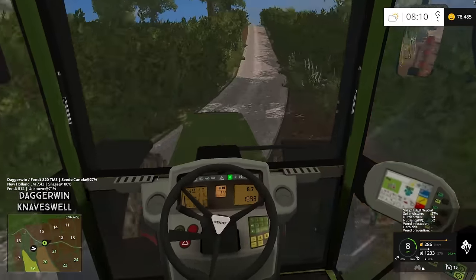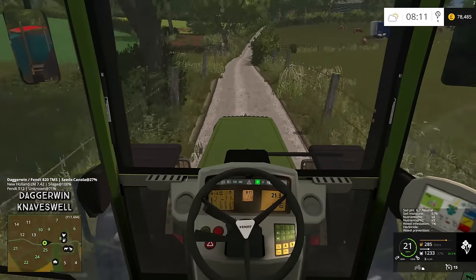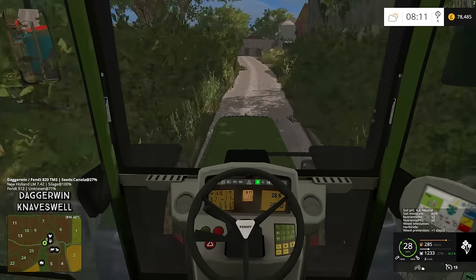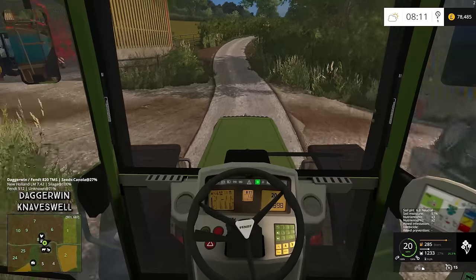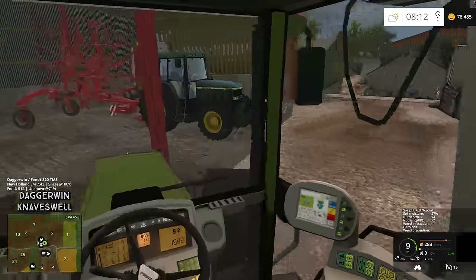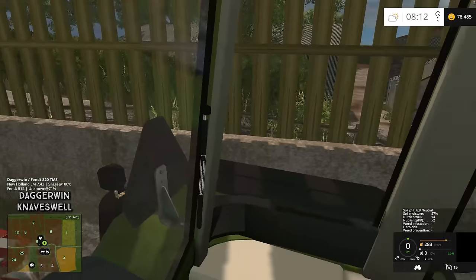We might even turn it into an arable field, not too sure. It's just over here on the right hand side. Field 21 was £25,000, so quite expensive — more money which we didn't really need to spend, but it's the only way of getting around the issue. Going to put the drill in the shed here on the left hand side, then we'll drive over to the cows. I don't think we'll need the 820 again today if we're going to use the John Deere tractor, so we'll just park this here and jump out.